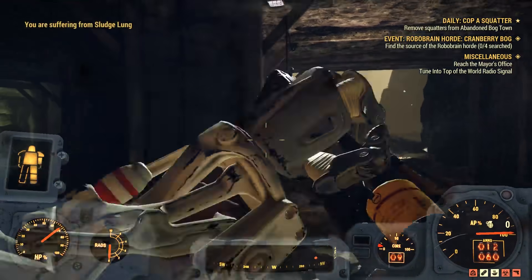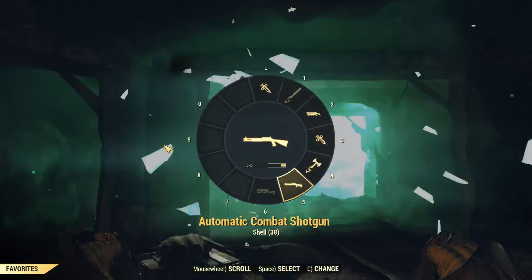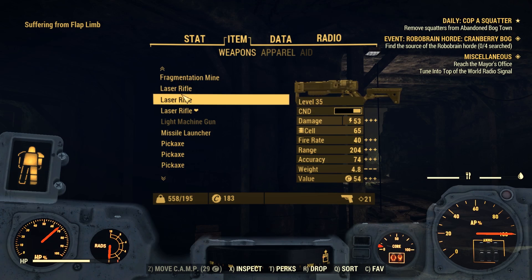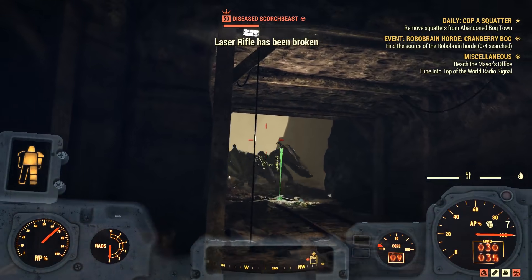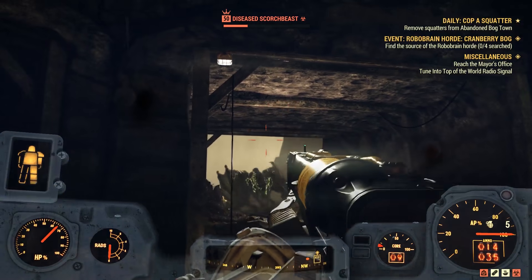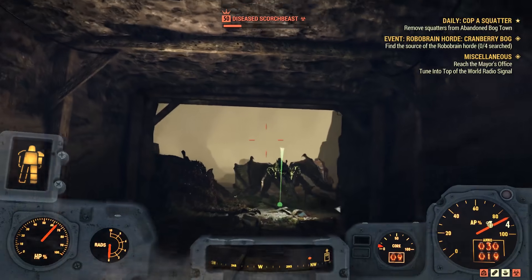Just one final piece of advice: you do not want to waste too many healing items while doing this. You're gonna die a lot, and that's the whole point of having your camp there. Even if you can't respawn on your camp, you can respawn at Vault 76 and use the free fast travel to the camp. That is one of the biggest reasons why we build the camp here — quick free access to the spot. If you're planning on farming a lot of Scorch Beasts, without the camp you're gonna spend a lot of caps traveling back and forth, but with the camp here it's free fast travel every single time.